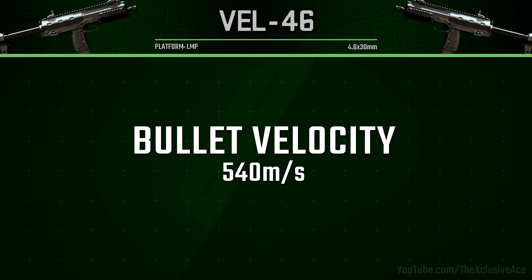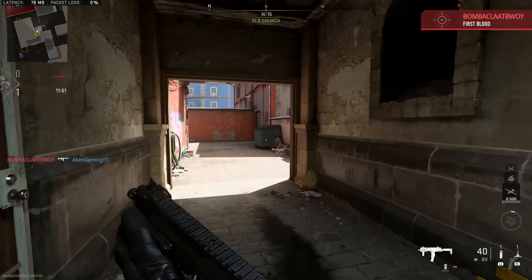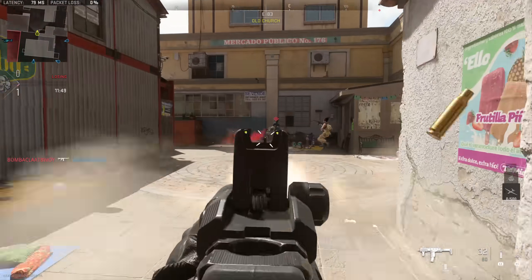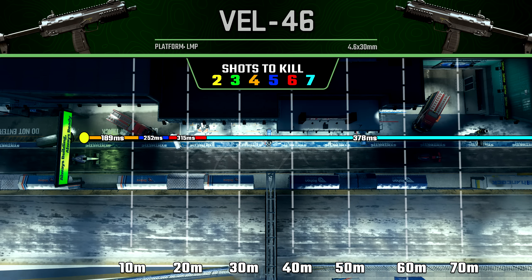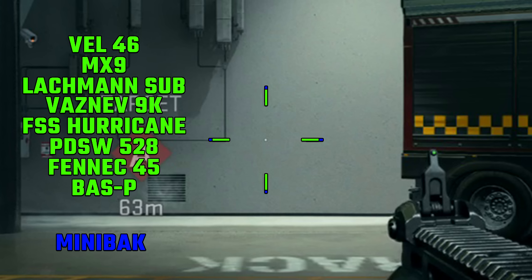As for bullet velocity, this is quite fast for an SMG — almost at assault rifle levels at 540 meters per second. Within the ranges you should be using this gun you should have no problem with bullet velocity. As for range values, our four shot kill range extends out to about 11 meters, which is pretty decent for an SMG, but the other range drop-offs are a bit on the lower side, so this gun doesn't really excel in raw damage ranges.